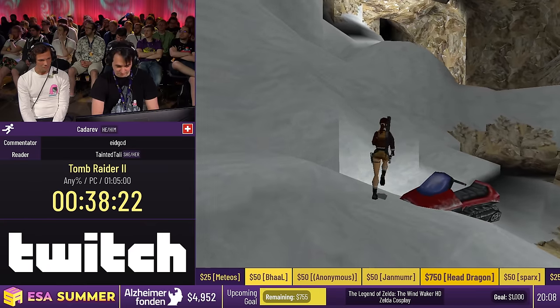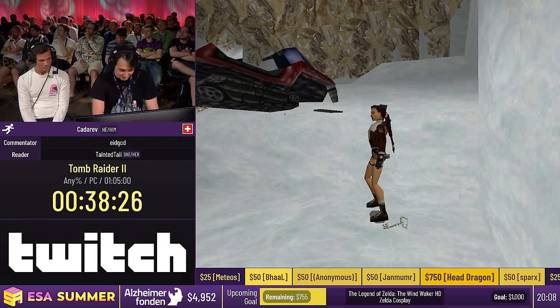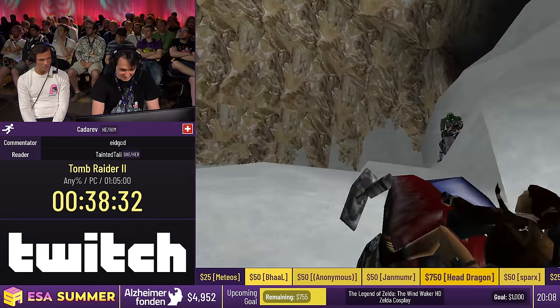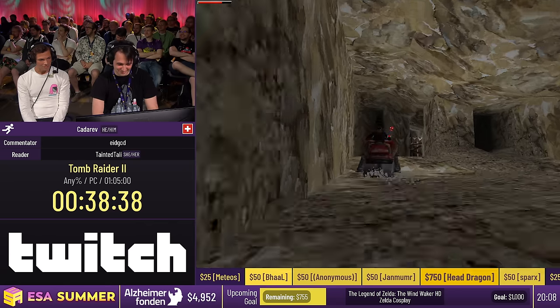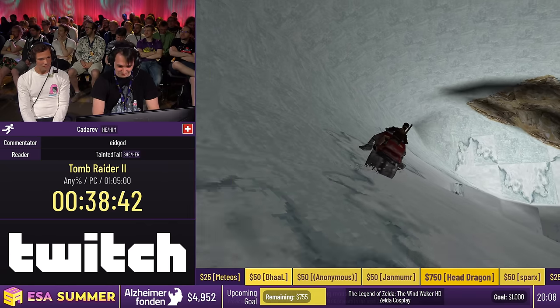You can see the frozen lake here exploded — it's not frozen anymore. There's a key here that Lara needs to pick up. There's a guy on a Skidoo coming and he can insta-kill you if he actually hits you. Thank you — we did it. As long as you are in the Skidoo, it's fine. But if someone in the Skidoo touches Lara, she is instantly dead.